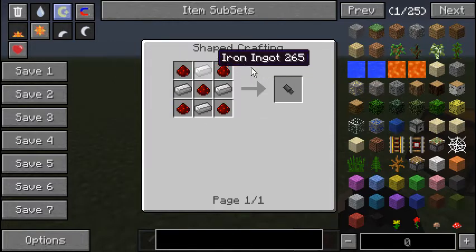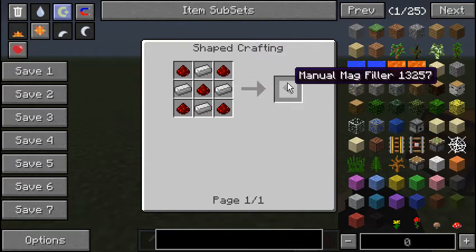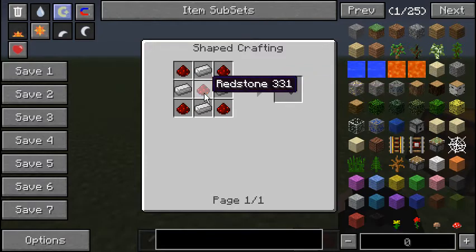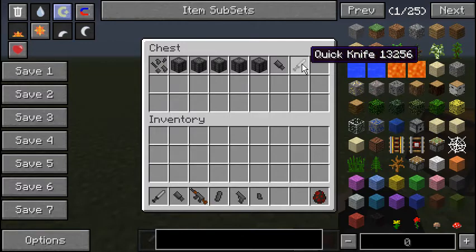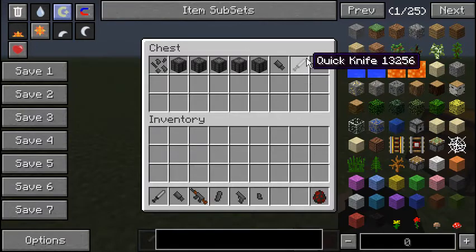The manual mag filler is basically the ammo box. It allows you to fill your magazines one bullet at a time instead of the entire magazine being filled or unfilled, and it can also remove ammunition. And the quick knife — I don't think it has a recipe, but if you're going for specific assault maps or gun maps, you can have these. Personally I don't really much care for it, but it does work.